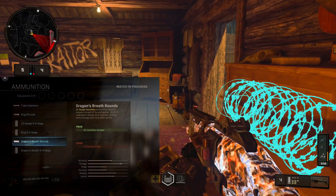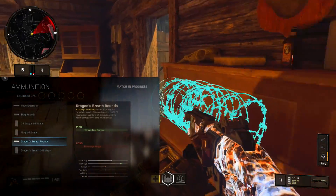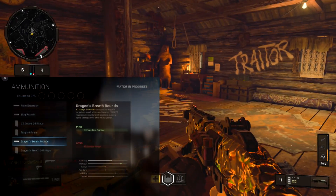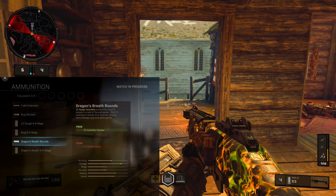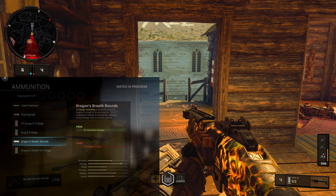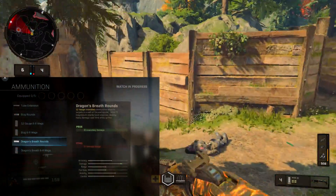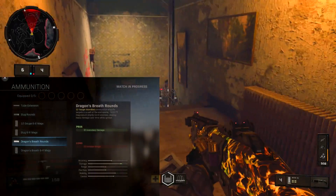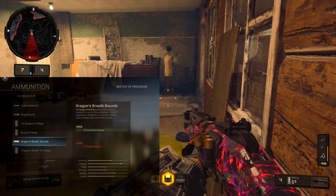Should they drop flaming dragon's breath shotgun rounds in a game already dominated by shotguns? The multiplayer is completely dominated by shotgun users and now they're going to have Dragon's Breath rounds. 12 gauge incendiary Dragon's Breath ammunition engulfs targets in a wall of fire and sparks. I'm having flashbacks to COD World War II with the flaming shotgun. 3,000 degree Fahrenheit magnesium shards torch enemies dealing heavy damage over time while ignited.